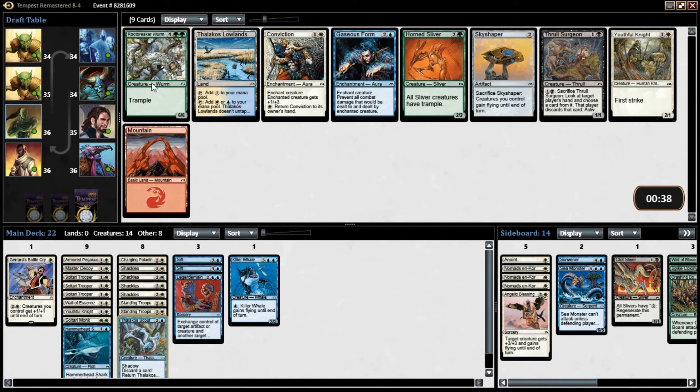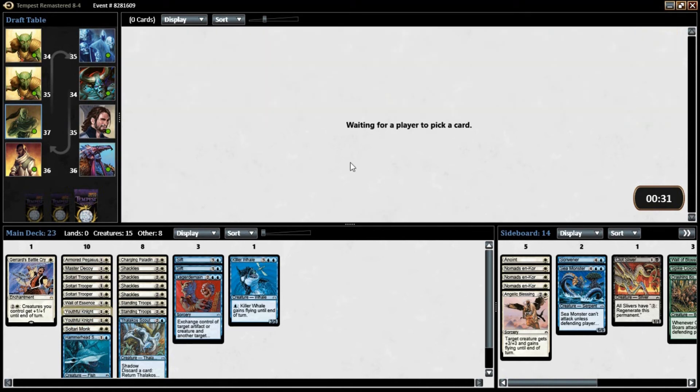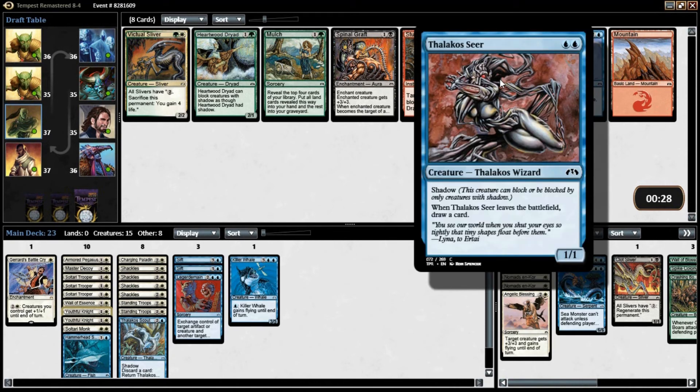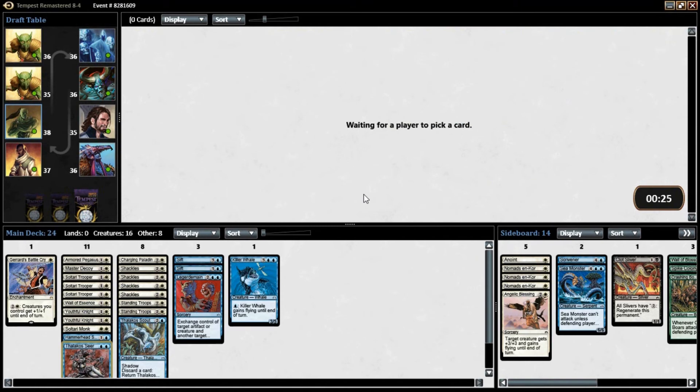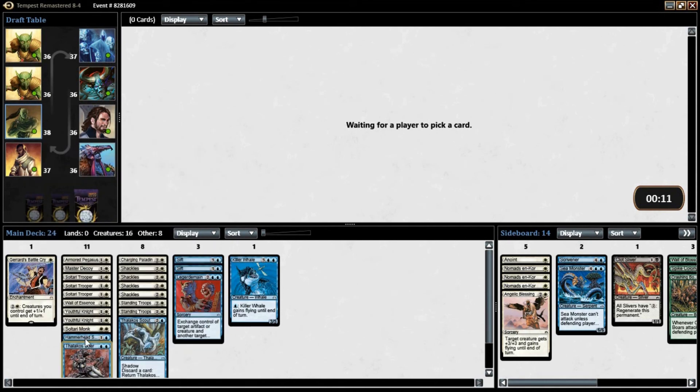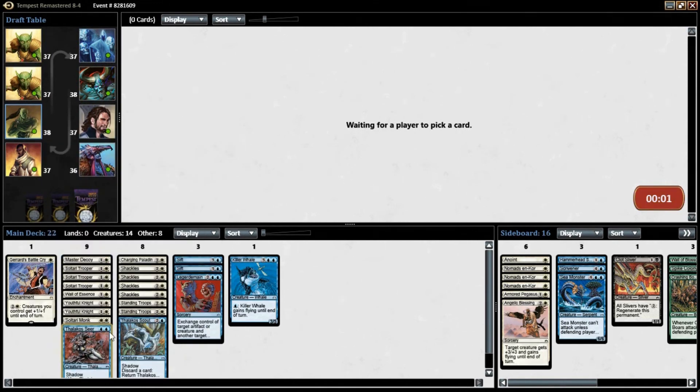This guy's green-green. There's another useful Youthful Knight — that is perfect. Could draw a card when he leaves the battlefield — that's actually not bad. He's double blue though, so I don't know if he's actually going to make the cut. So many two-drops — so many two-drops.